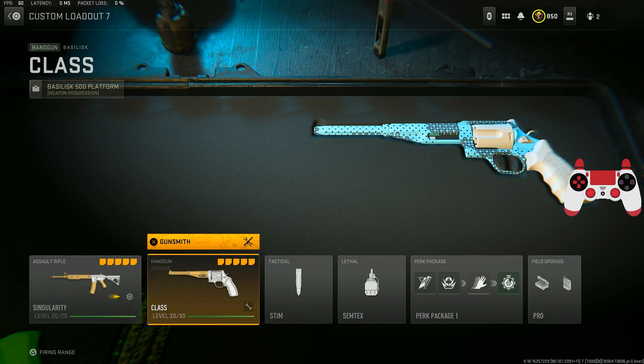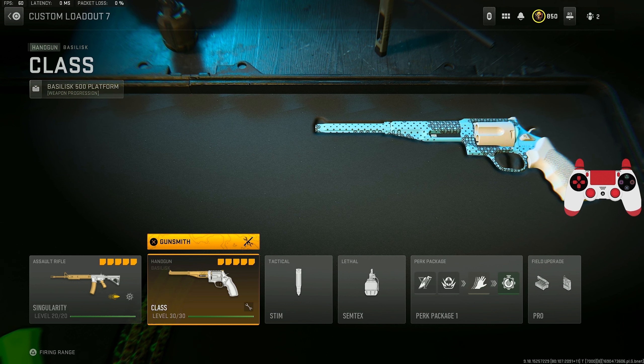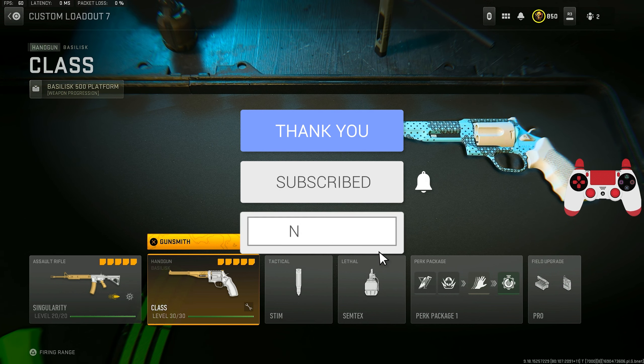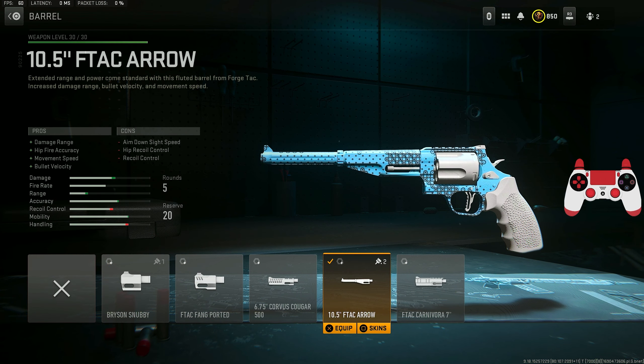I want you guys to comment down below if you remember the snake shot meta from back in Modern Warfare 2019, if you did use it or not. I know I definitely did use it a lot. If you enjoy today's video with the snake shot, don't forget to drop a like and subscribe to the channel.